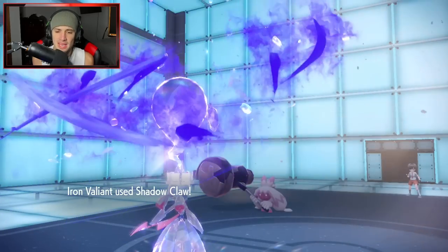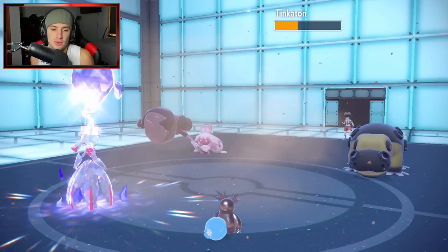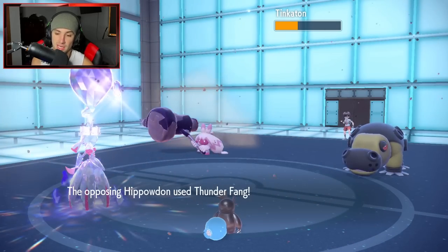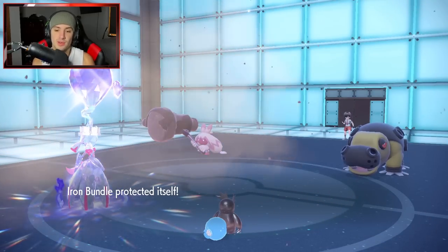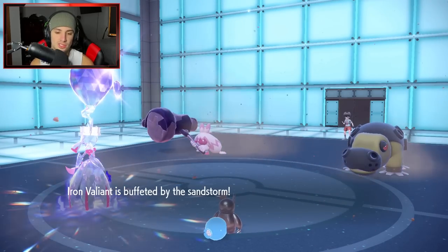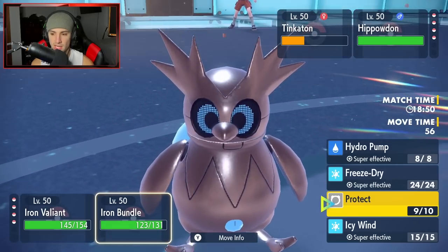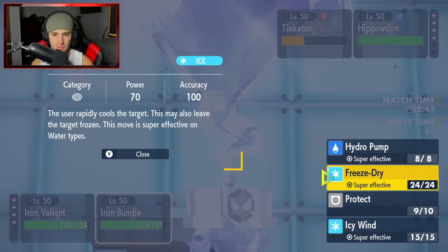Protect comes out from the bundle and he sends — no fake outs come in, shadow claw just straight flies! Big time damage! We know another shadow claw can KO next turn. He ends up swords dancing — that's a big mistake, wasting a turn. Thank god we didn't double protect! Thunder fang comes in on me; I'm hitting you with hydro pump. Tinkaton's sitting here fully swords danced up — it's gotta go.